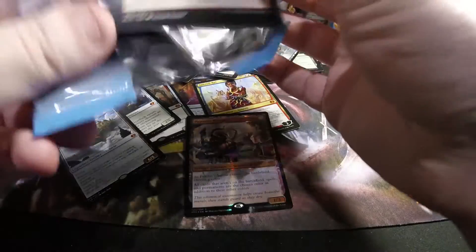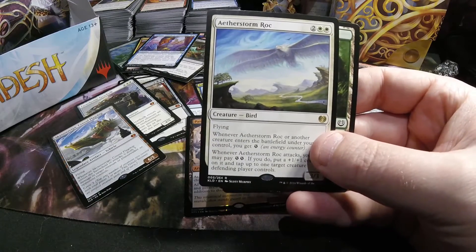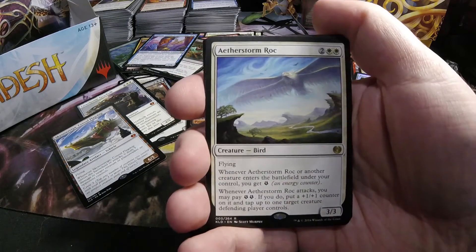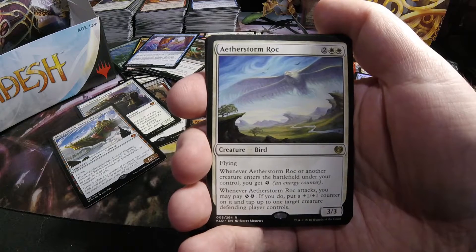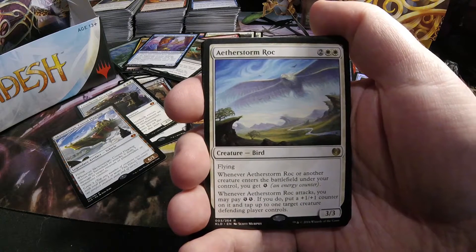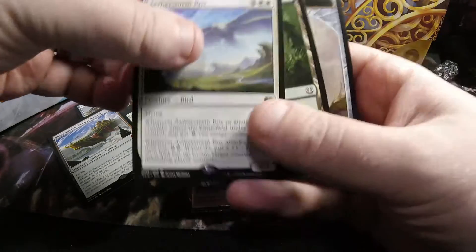Three packs left — I would be shocked if anything crazy good is in here, but still gotta check them out anyway. Aetherstorm Roc — a pretty good bird. Two and two white, three-three flyer. When it comes into play, or another creature comes into play, you get an energy counter. When it attacks, you may pay two energy, and if you do, put a plus one plus one counter on it and tap up to one target creature the defending player controls.